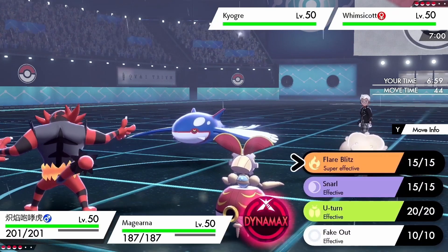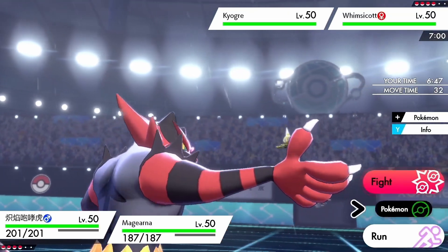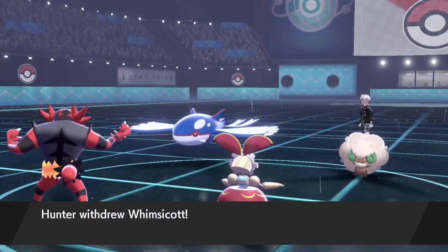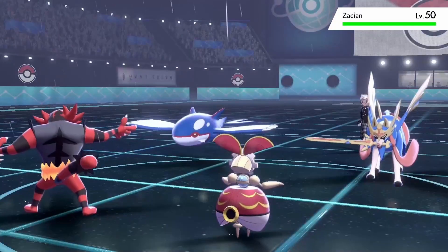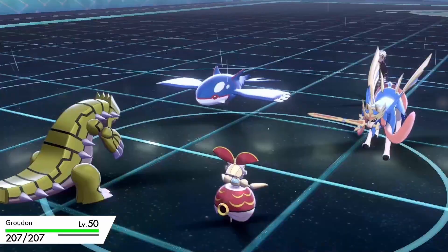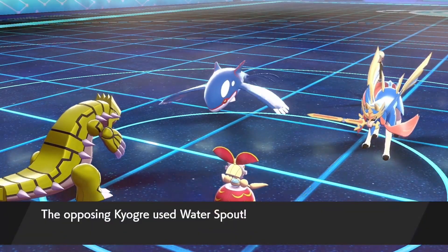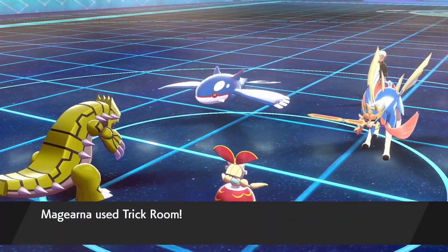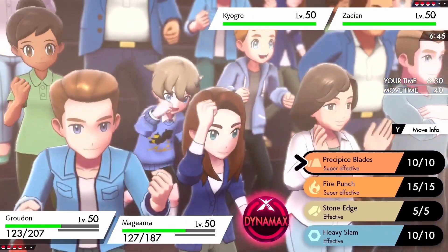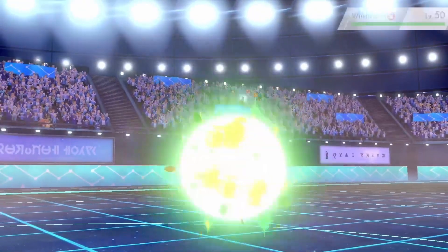In this first battle I decided I was going to lead Incineroar and Magearna against my opponent. I was thinking they're more than likely going to try to set up Tailwind with the Whimsicott, so I'm actually going to set up Trick Room on my Magearna and swap out Incineroar to bring in Groudon, to lessen the blow from the Kyogre's Water Spout. We're able to tank it in the sun, and I'm able to get off a Trick Room, which will be significant in dealing with Zacian.